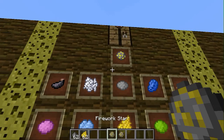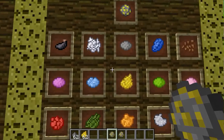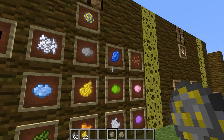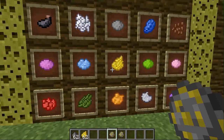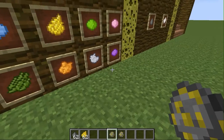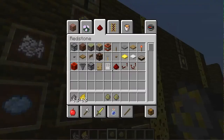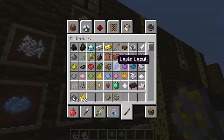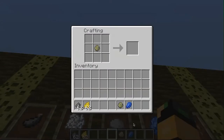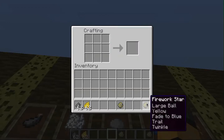Next, you're going to need your firework star and then another dye of your choice — this is probably the most important color if you want it to look good. This is what it's going to fade to. It's going to go pop and fade to something. What if I want it to fade to blue? I'll take a lapis lazuli — that's a blue dye. Large ball yellow trail twinkle, lapis lazuli, and there we go — we have a large ball yellow fade to blue trail twinkle.